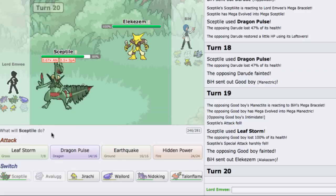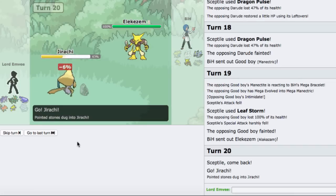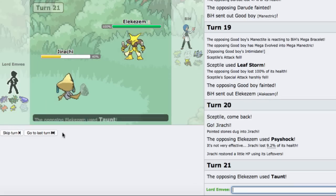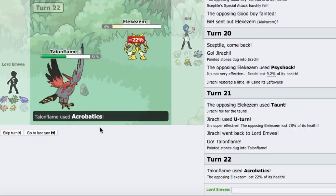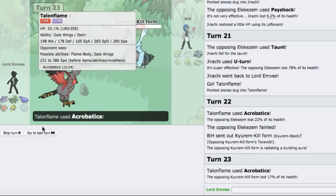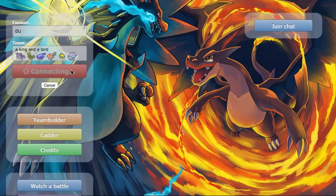Alakazam is back - let's go to my Jirachi. Pretty much Talonflame wins now. He goes for Psycho Shock and that does nothing, so I'm going to go for the acrobatics with Talonflame. We pull off the win - not bad! Wailord did get a kill, which is really what I wanted to see. Next is Kyurem-Black which comes in - just go for acrobatics and knock that out. Let's go find another battle.